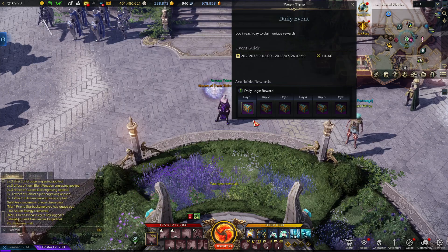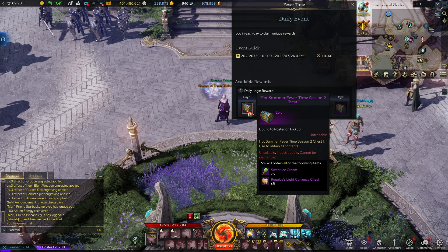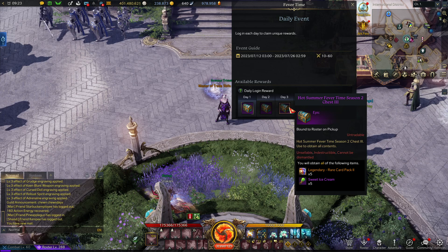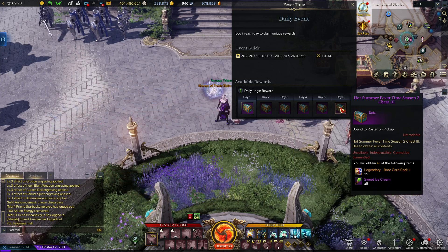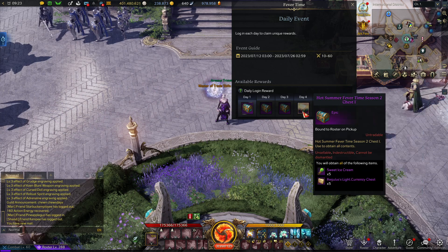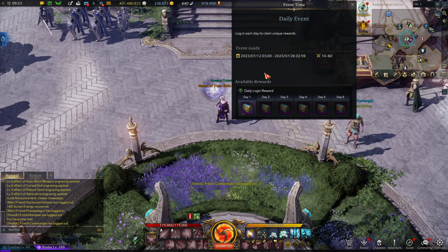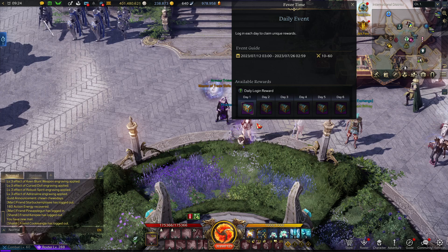We also got a new Fever Time with this patch. We get some more Ice Cream Cones, Classic Silver Chests times 5, some Honing Support Mat Chests, and some Card Packs Legendary to Rare. That just repeats again for the next set of days, ending on Day 6. This runs for 14 days, so we've got 14 days to log in to get these 6 rewards.